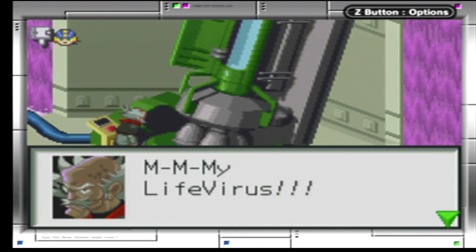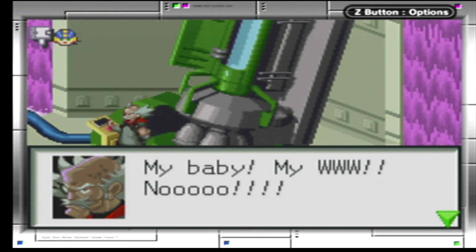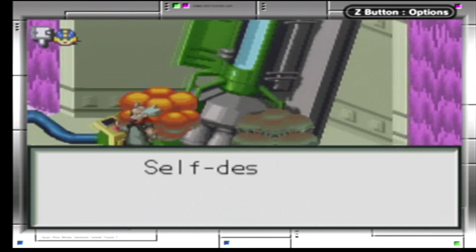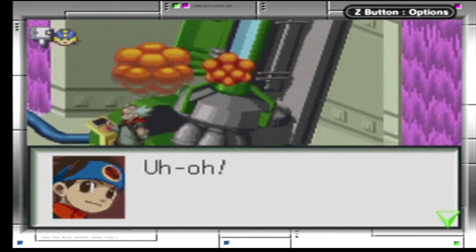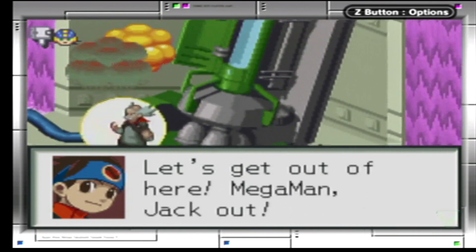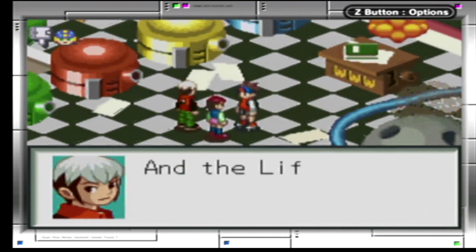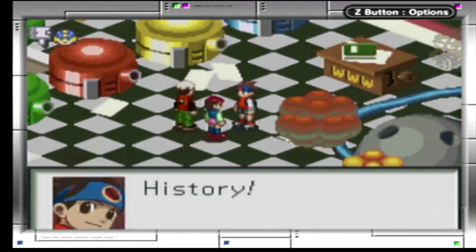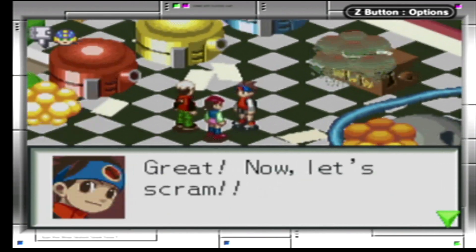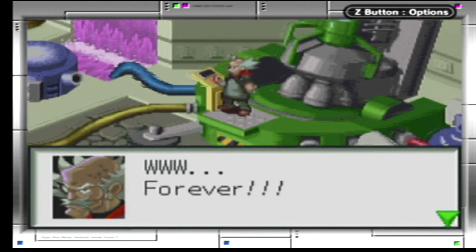Wily cries: 'My Life Virus! What have you done? My baby, my World 3!' Warning — virus leak, all systems malfunctioning, self-destruct sequence activated. 'My precious World 3 laboratory!' Lan jacks Megaman out. Back in the real world, friends ask if Lan is okay. The Life Virus? History. Everyone got away to safety.